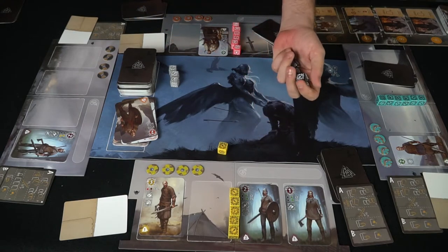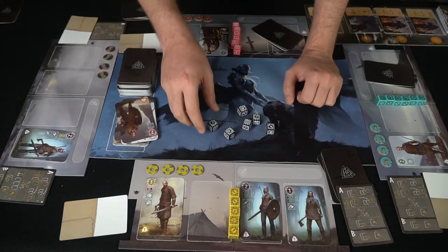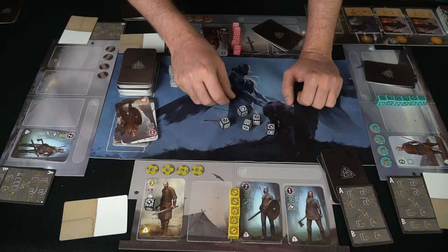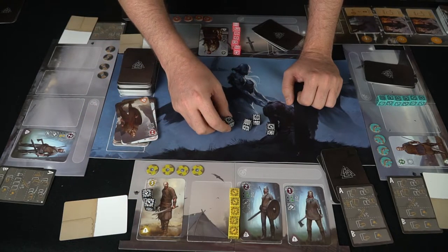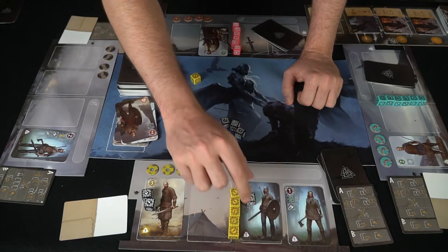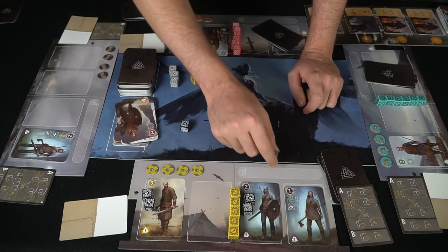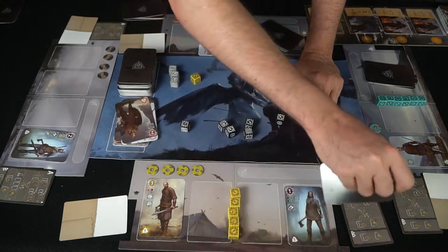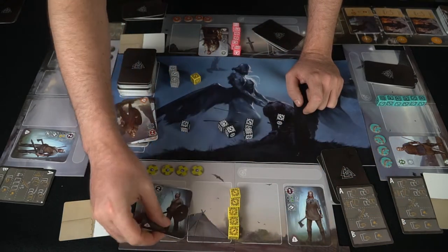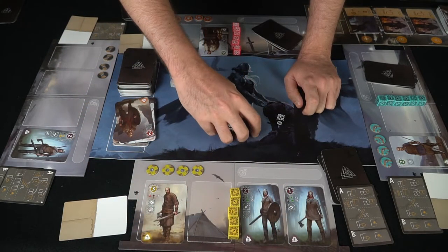During Ragnarok, everybody rolls their dice trying to match all symbols to their warriors. For example, rolling a sword and an axe might score one warrior but you may still be missing a symbol for another. If you can match two warriors, you put them in Valhalla for extra glory at the end. Everyone does this once — no attacking, just trying to save yourselves. Then add up your points and whoever has the most is the winner.